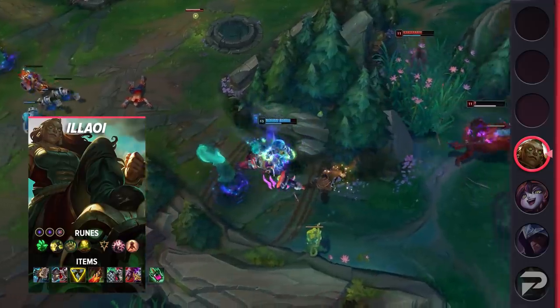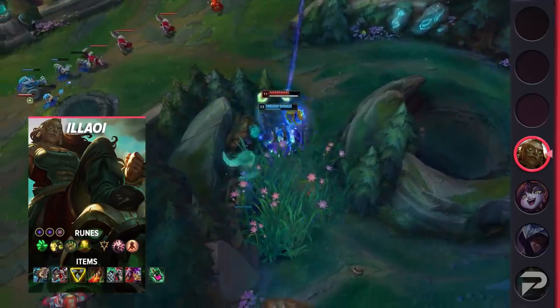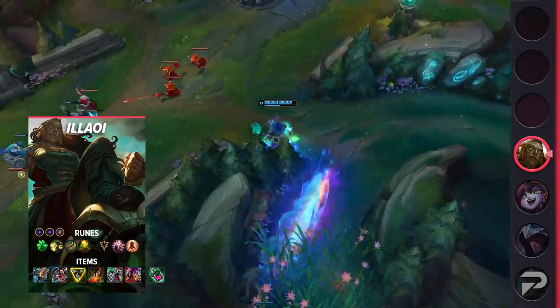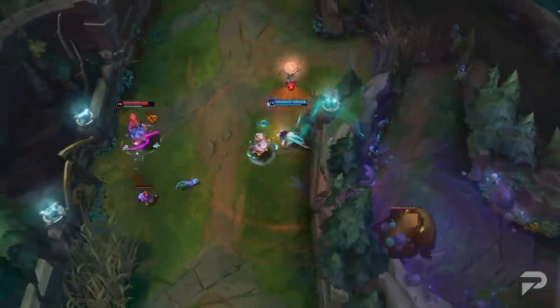Just be sure that you only buy one item with a Lifeline passive. At six items, this build doesn't look all that different from the regular one, but rushing Hullbreaker and going Trinity Force over Sunderer makes a huge difference — trust me. And that wraps things up for our sleeper OP builds you don't want to miss out on for Patch 12.6.